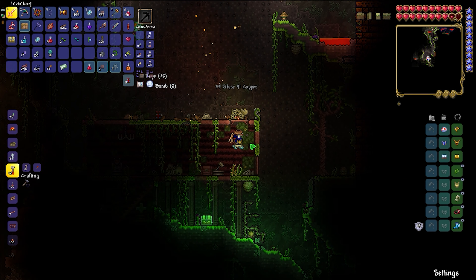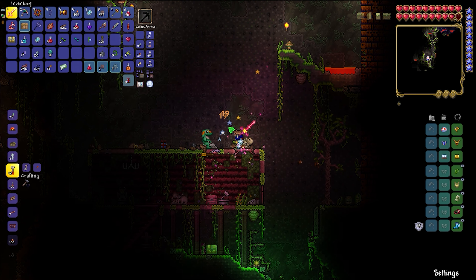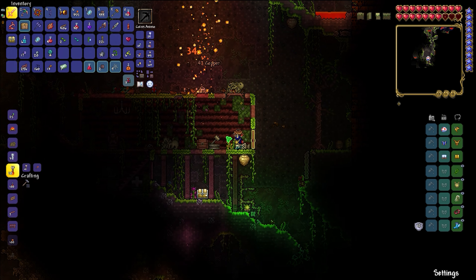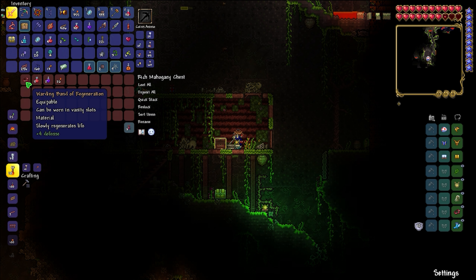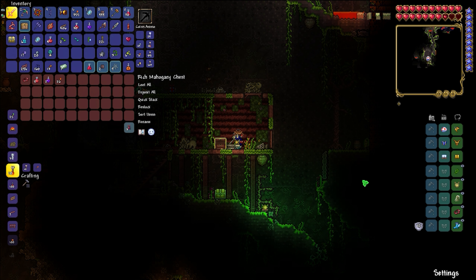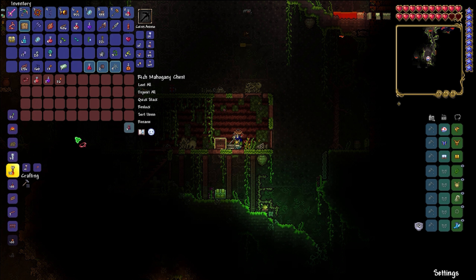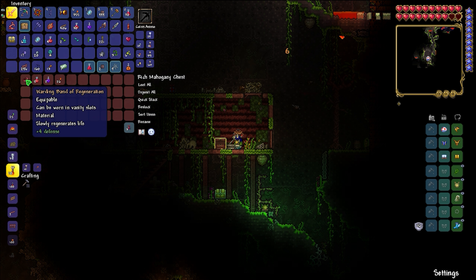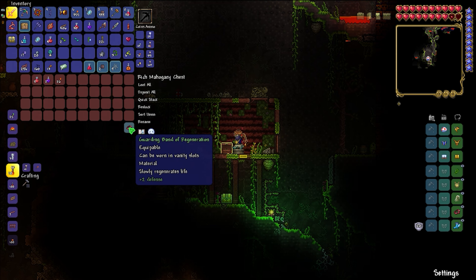Yes, another secret room! I don't know if I've actually told anyone yet but I had been exploring and I managed to get some wings and that epic sword that you're seeing. That's where they came from, but I still need to do more exploring up in the flying islands. Hopefully I get lucky.